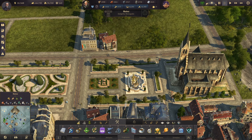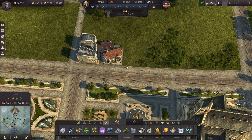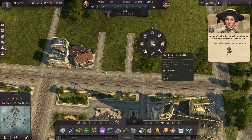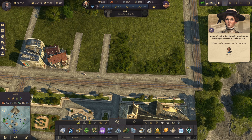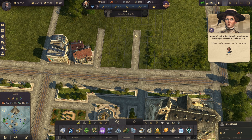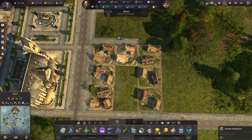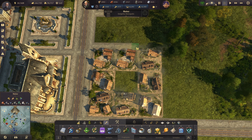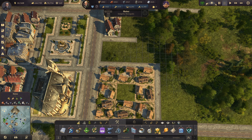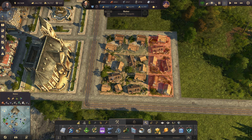Looks like right across from the fountain area there's actually another small park, and it's kind of in line with the rest of this. Just for the sake of making sure everything lines up nicely, we'll do a Barcelona with it. Actually, let's just do that instead.